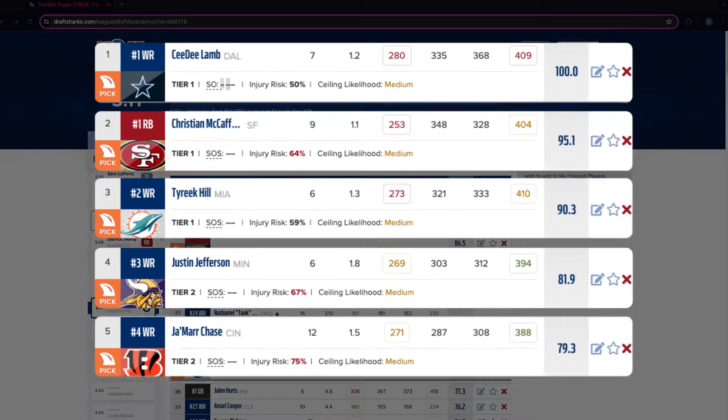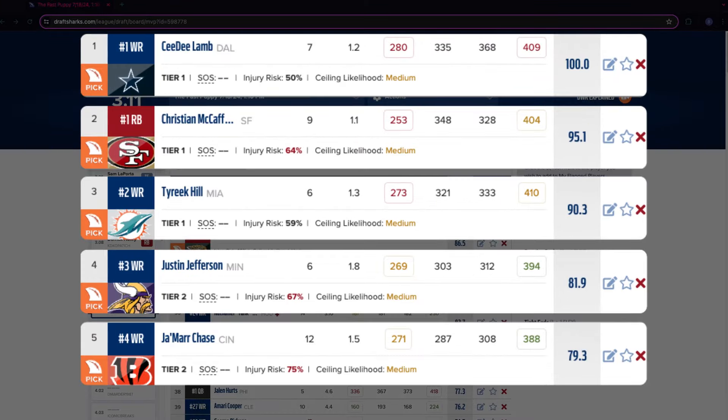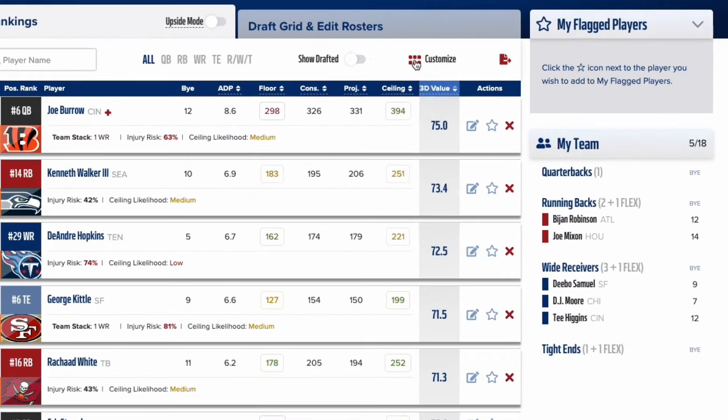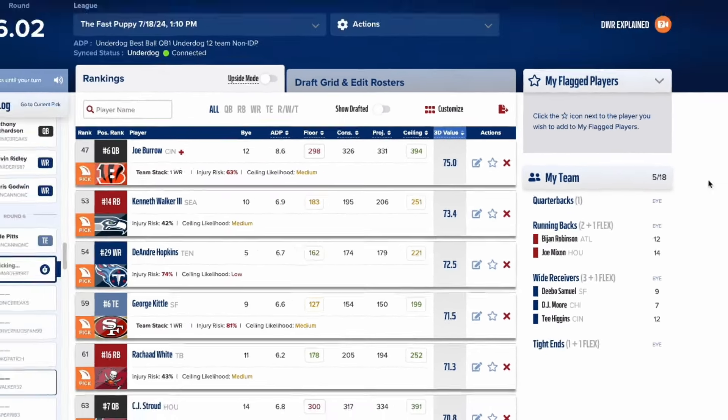Here are more features of the draft war room that will help you make that perfect pick. The top five players displayed are our suggested picks for your team. The expanded views show items such as positional tiers, strength of schedule, injury risk, and likelihood of hitting their ceiling projection. You can customize your draft war room to show the top 10 suggestions from the customization dropdown.